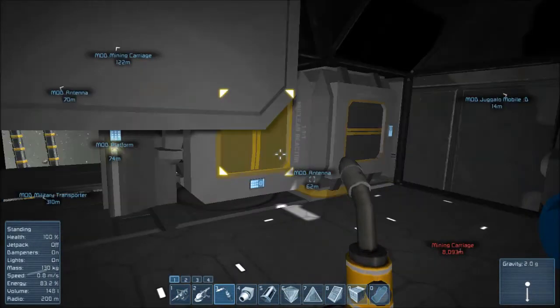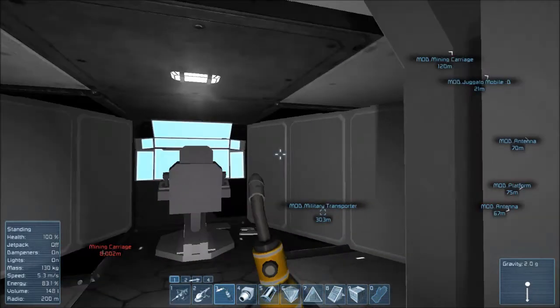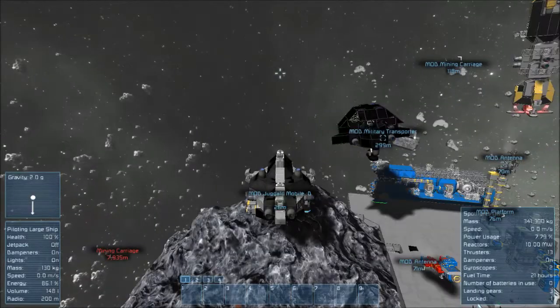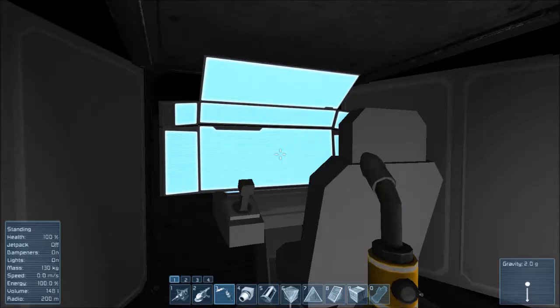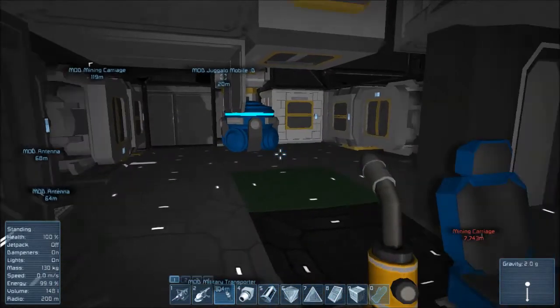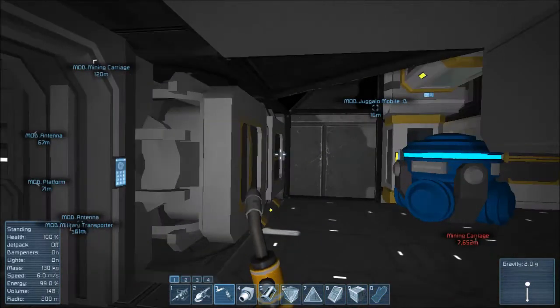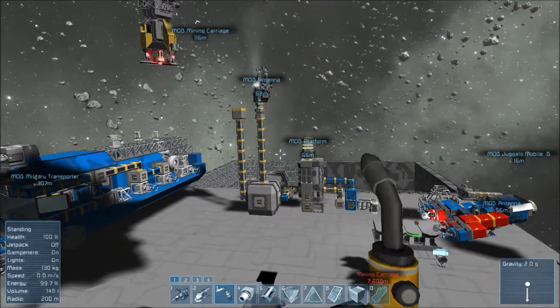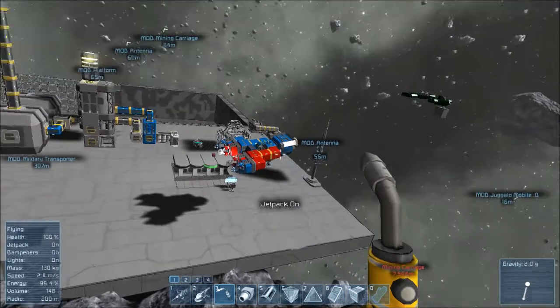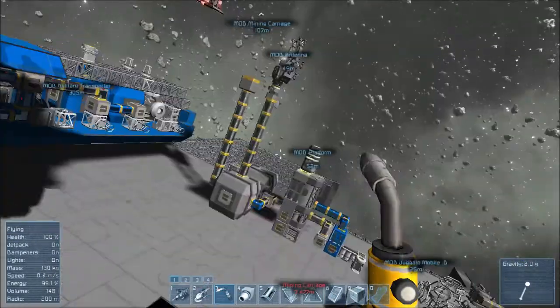Basically your life force runs on energy. You can save energy by turning off your jetpack, your dampeners - there's inertia dampeners - and your lights. Lights are a big one too. Now we have gravity and I can walk around. The cockpit's in here with a big screen. This thing is kind of squirrely to drive - it's a military escort that we confiscated. He was driving and I was tearing stuff up inside because I like to scrap things and it's fun.